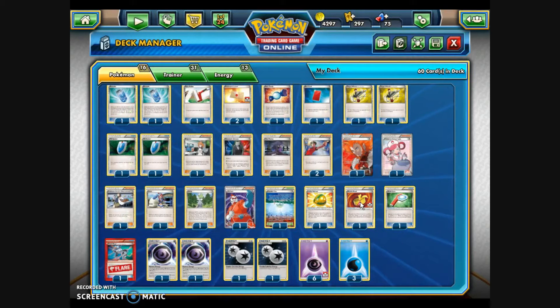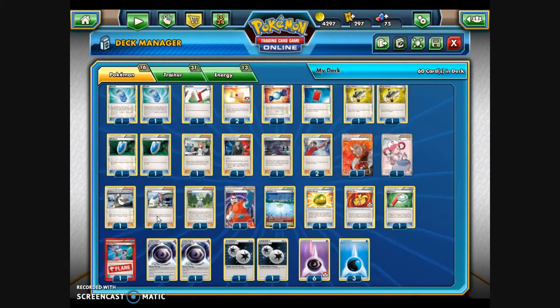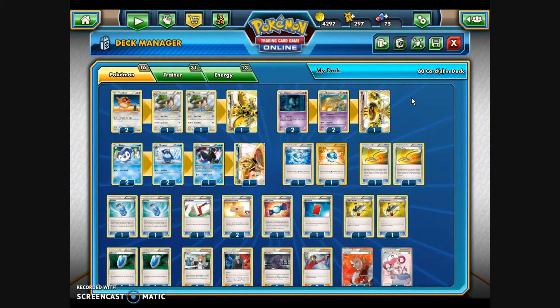For tools: one Lucky Helmet — every time the attached Pokémon takes damage from an attack, I draw two additional cards. A Muscle Band to power up whichever attack I'm going for. A Wide Lens, which applies weakness or resistance even to bench Pokémon — if Behemoth's Mind Bullet hits something Psychic-weak on the bench like Mewtwo EX, the damage doubles. And a Head Ringer on an opponent's EX forces them to need one more Colorless energy per attack, which means they'll have more energy attached — meaning more damage from Mind Bullet. That's the deck: 16 Pokémon, 31 Trainers, and 13 Energy.